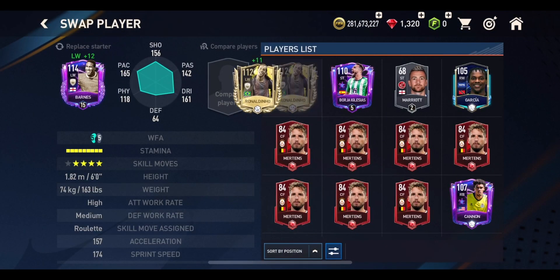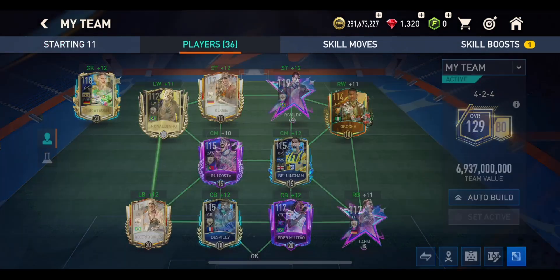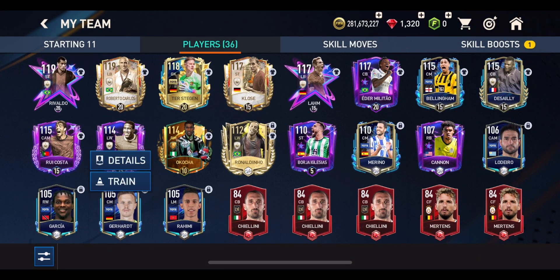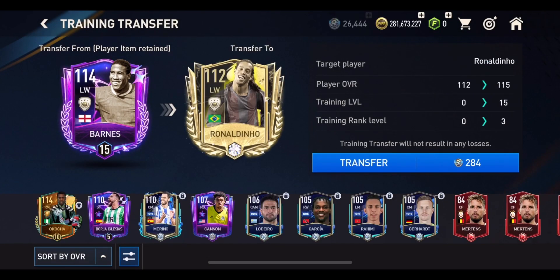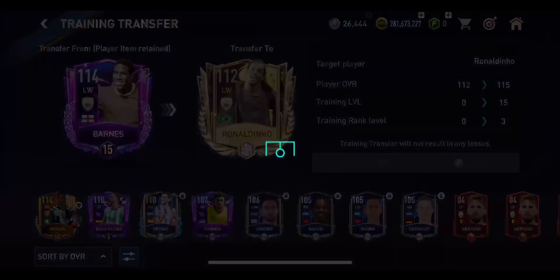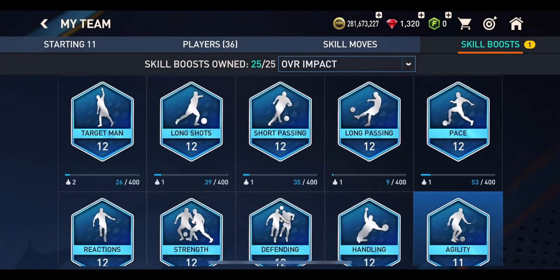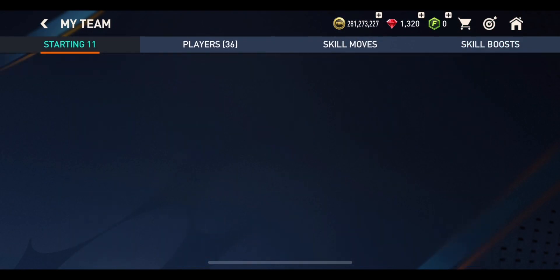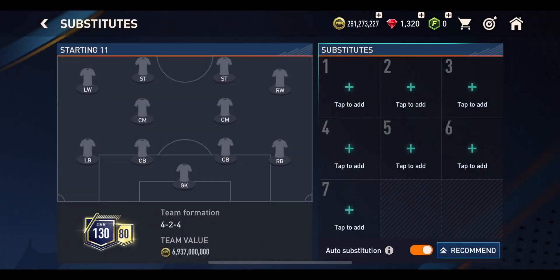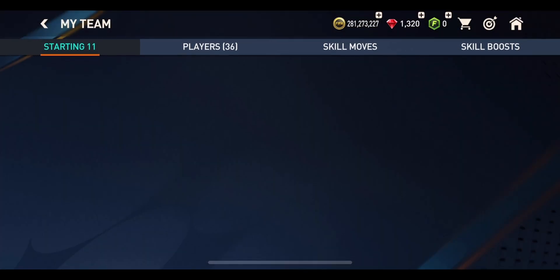John Barnes is going to have to leave the team, and we're going to stick in that Ronaldinho. We can transfer the training we have on John Barnes all the way over to Ronaldinho. We can then upgrade Ronaldinho up one more — we're up to 130 overall. I think in the last video we were at 128 or 129. I've got no one on the substitute bench to help us out, but that is what the team is looking like at the moment.